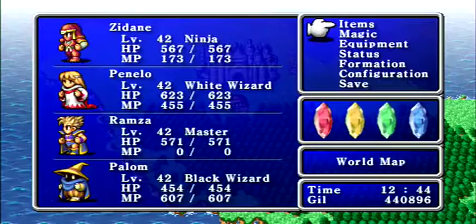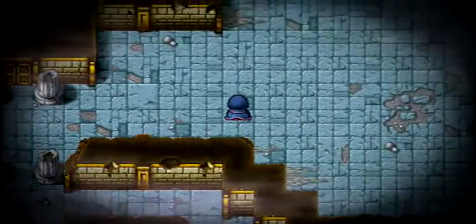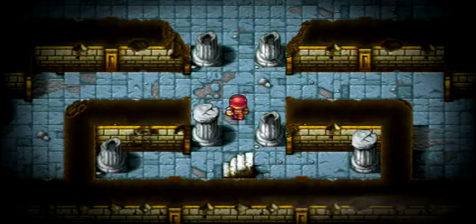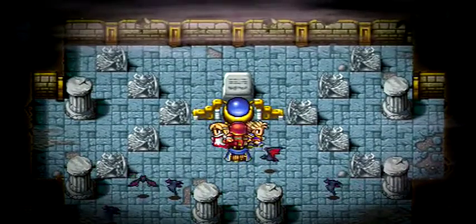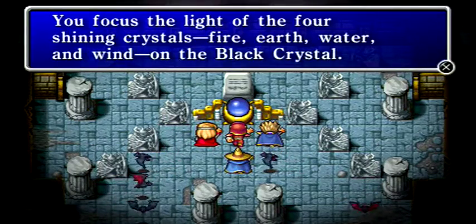Here we are at the Chaos Shrine, and this is where we need to go to finally wrap up the game. The first thing you'll see when you come in is a cutscene with a hooded figure you may remember from Cornelia. He walks all the way back to this dungeon and opens up a new passageway. I believe this is how you access the Labyrinth of Time, which I won't be doing today. To continue with the plot, walk up to where we fought Garland before and hit X on the little sphere.